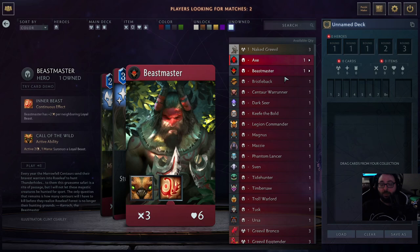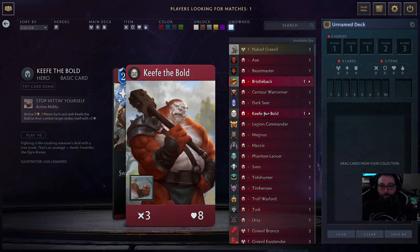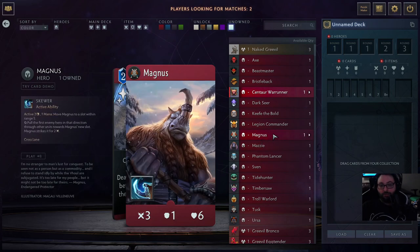So the first thing I want to talk about before I get into a game is the hero redesigns. The stats are a lot different than 1.0 — Bristleback as an example has a super different stat line. The thing they've done overall is made the game more hero-centric. A lot of these heroes have two abilities now, which makes them feel much more impactful, much more interesting, and they're very centered on the hero themselves. In my opinion, I find it a lot more fun.